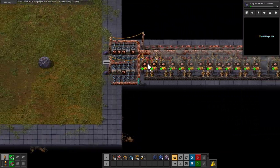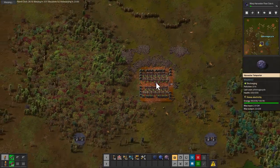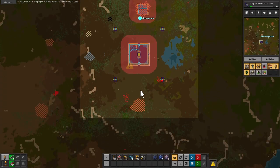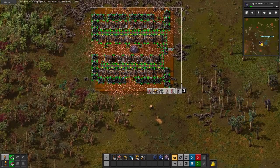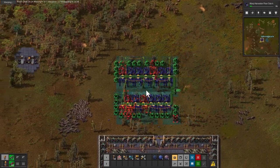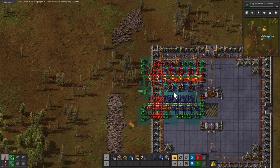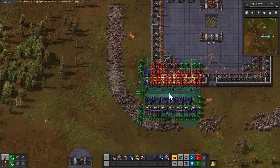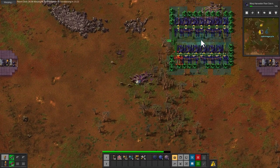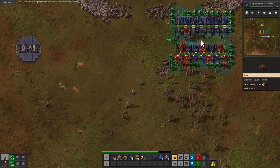We're going to head out this way. Is there another similarly sized copper field? There is. I wonder if I can place this, and if the game's just going to let me place it even though I can't possibly build it. Nope — those are medium biters and those are spitters.